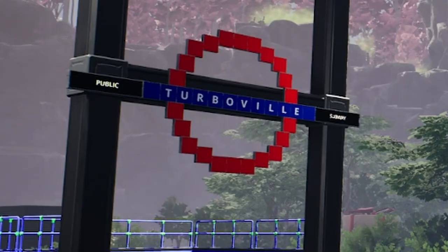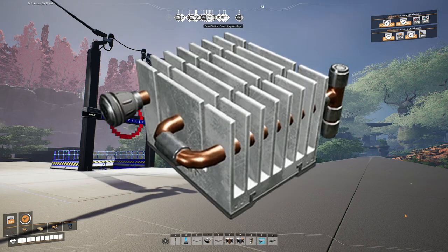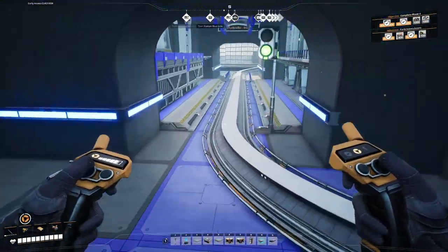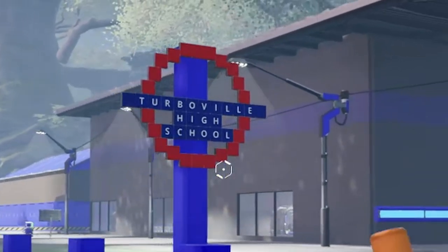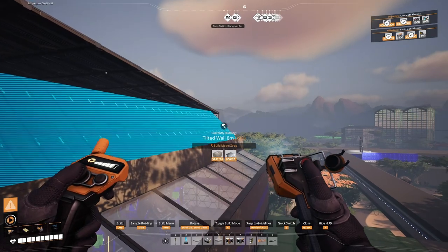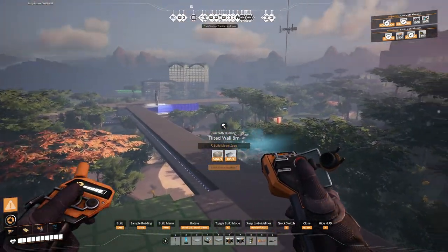Welcome back to Turboville! We're on our way to building turbo motors, cooling systems, and a ton of heat sinks in a mega factory designed to look like a small town. We already have our train station down — check the description for a link to that video — but what small town would be complete without a school? So today we're going to be building Turboville High School, the kind of school where they make aluminum scrap in the gym. When we get done today, we'll have all the raw materials for our Turboville factory processed and ready for the next stage of production. Make sure you stick around until the end of the video to see Turboville High in all its glory.